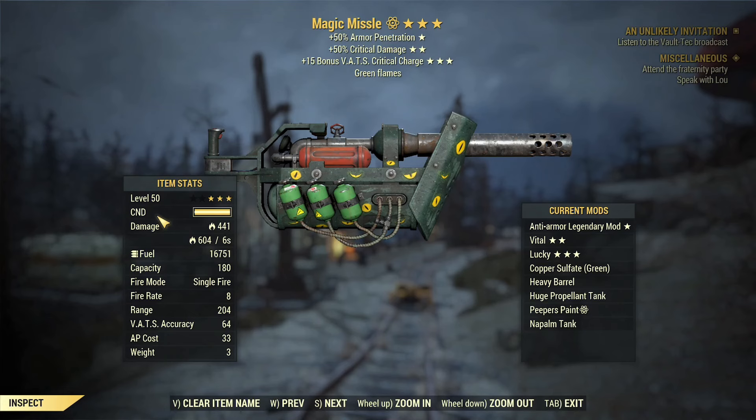Today's weapon is the Magic Missile. It has armor penetration and double crit on it, and it is a cremator. You guys know the cremator all too well — these weapons are typically used to canvas a large area, used with multi-shot in order to burn as many enemies as possible and get the most out of the damage over time effect that it does.